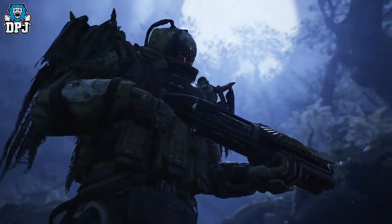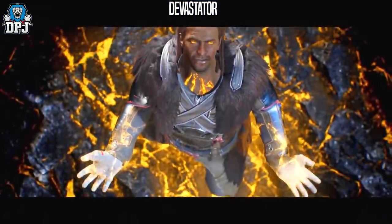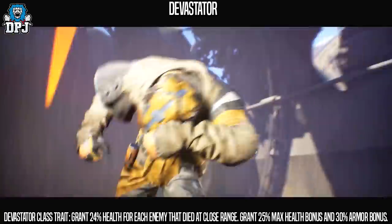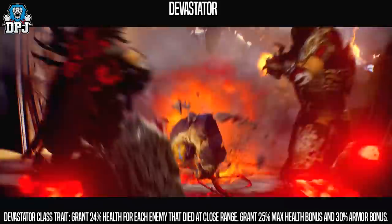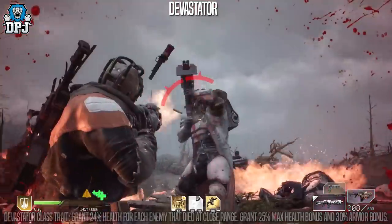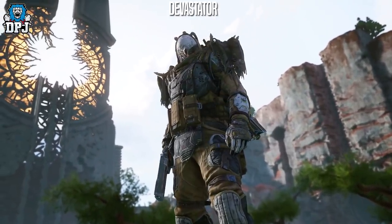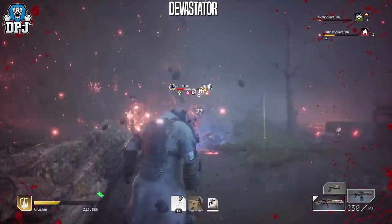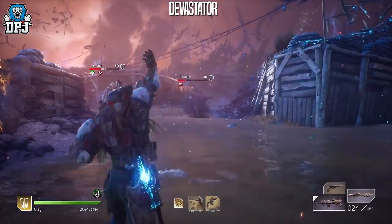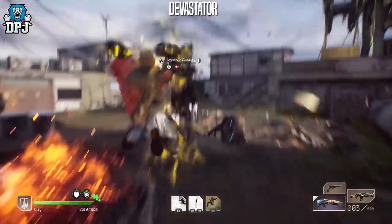The Devastator is a close-range class built to stand its ground, take point and defend its allies. The Devastator's class trait grants 24% health for each enemy that dies at close range, and also grants a 25% max health bonus and a 30% max armor bonus. The Devastator is a class based around gravitational and earth-based powers. Like all classes it has eight powers, starting with one and unlocking more as you play. Let's first look at the skill trees.